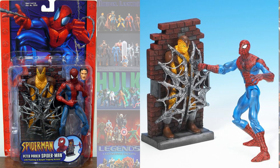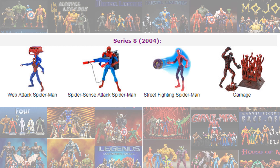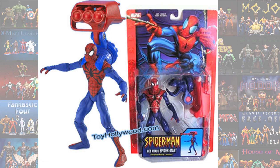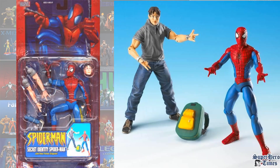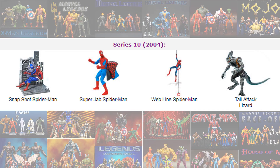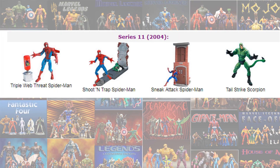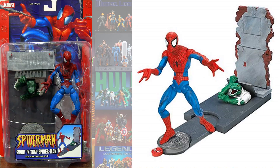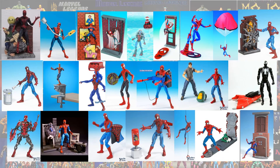Series 7 has a Peter Parker Face. Series 8 — I like to call that one there maybe a Ben Reilly, I'm not sure. Series 9, I like this guy right here. Series 10 and 11. There's all that card back, and now all of them loose. Series 12 starts a new card back.